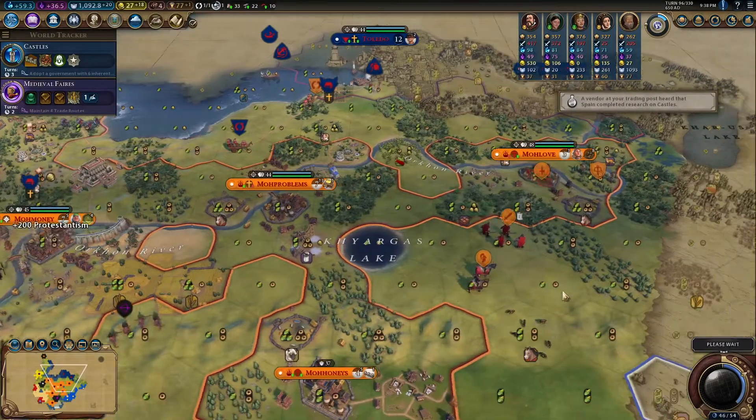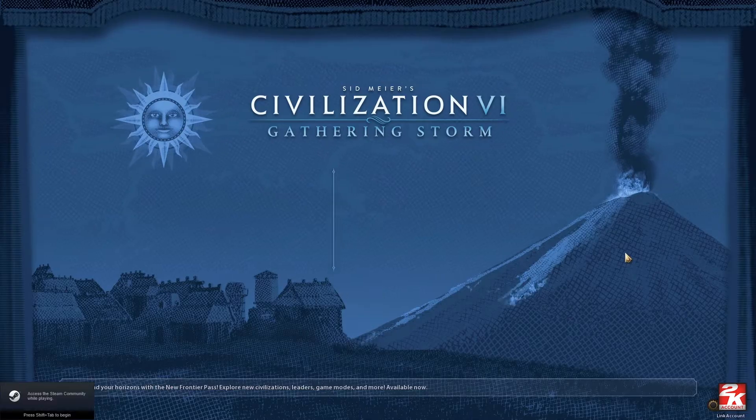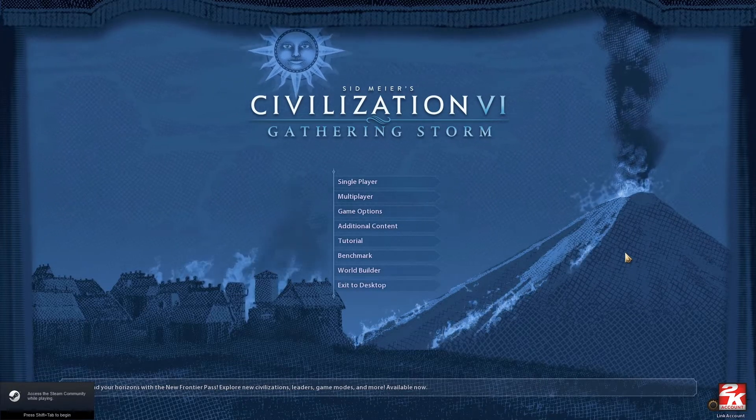Another mod I have to recommend is the Quick Start mod. This mod essentially allows you to forego the initial 2K and Firaxis splash screens and dive into the game as quickly as possible. It's really a small thing, but it's just nice to have and helps to save your ears from the super loud intro noises.